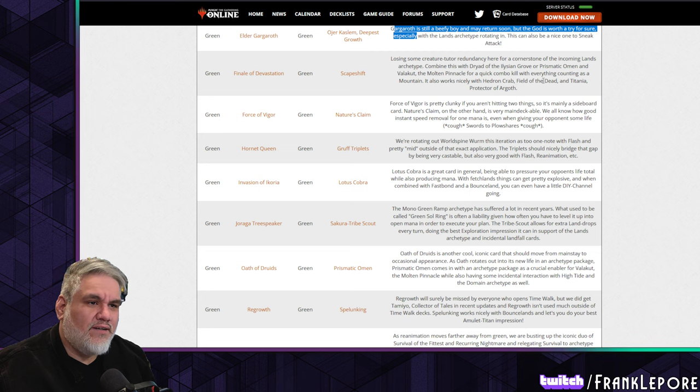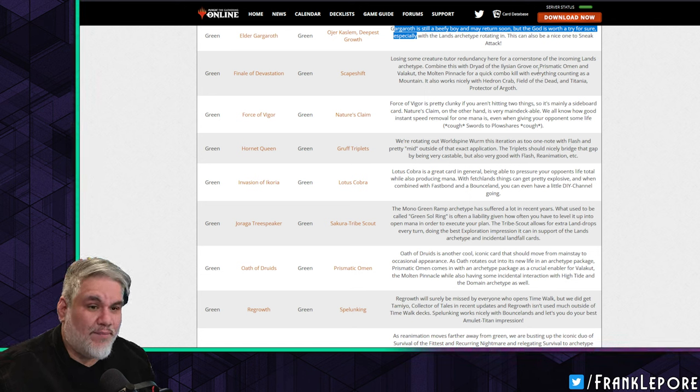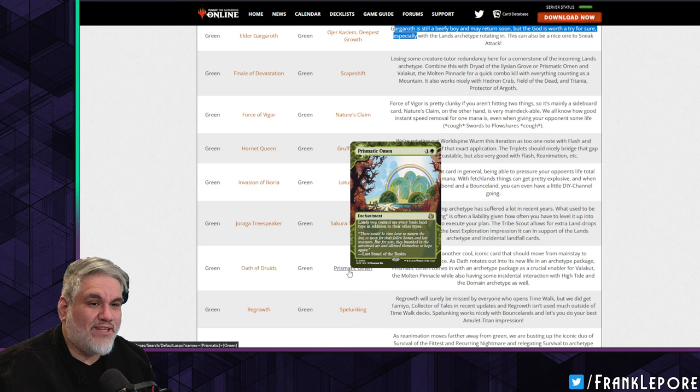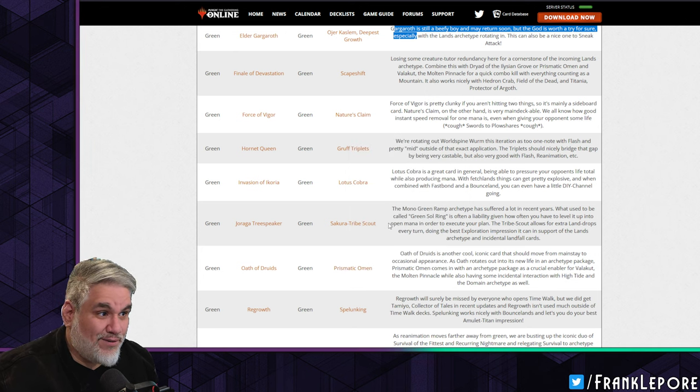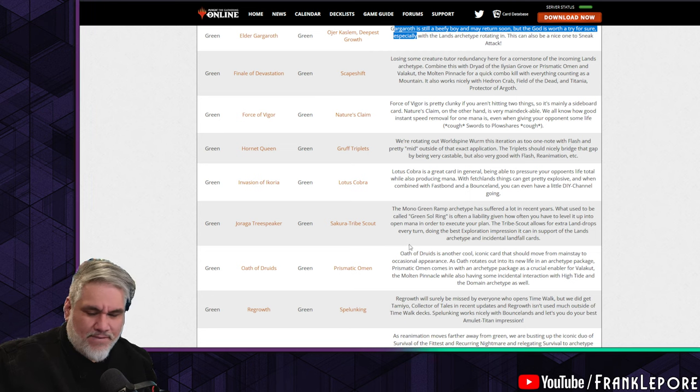It's funny — we're talking about cutting Bazaar of Baghdad because it only works in one archetype, but we're bringing in Prismatic Omen which also only works in this one archetype. I mean, Valakut is the only card that really works with Prismatic Omen... though I guess it can just fix your mana.